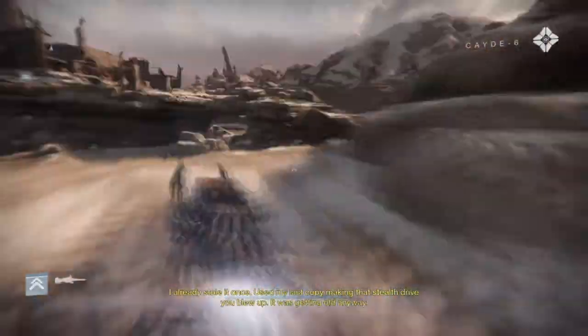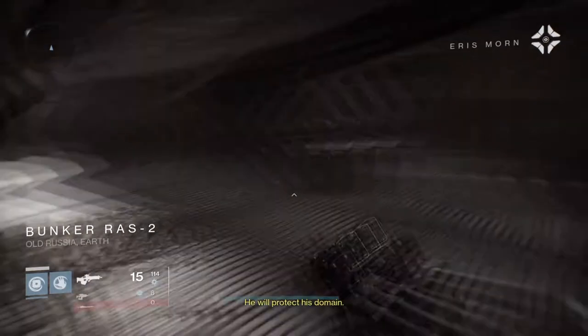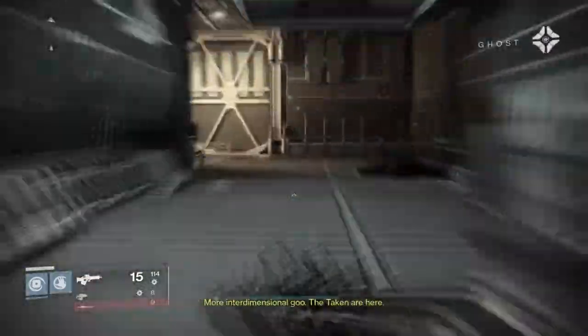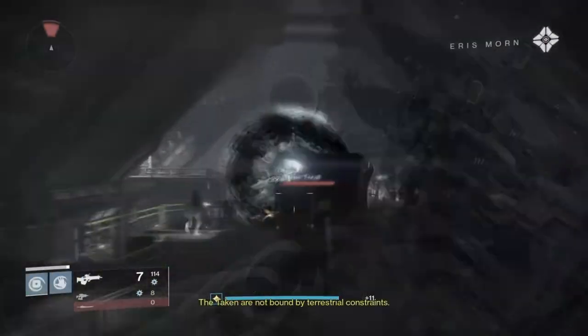Now is where it gets simple. Just follow me and go through the mission into Rasputin's hidden bunker. It will be infested with Taken scum, so make sure you clear every room you pass. This will play a key part in the next step.